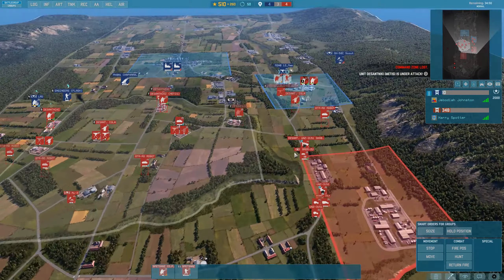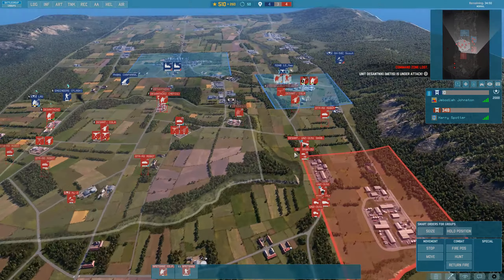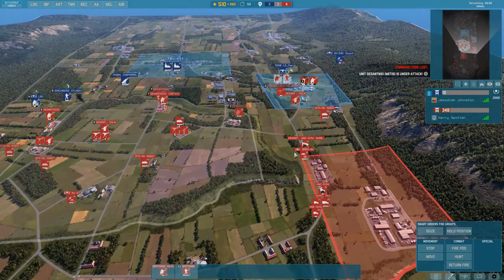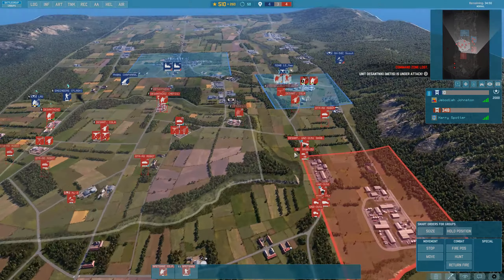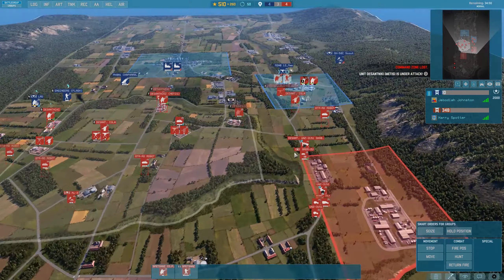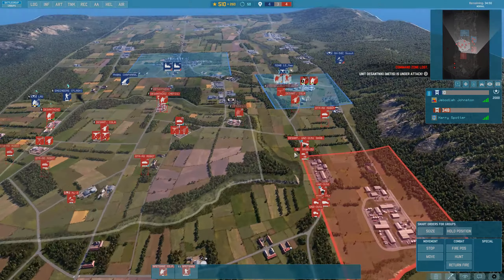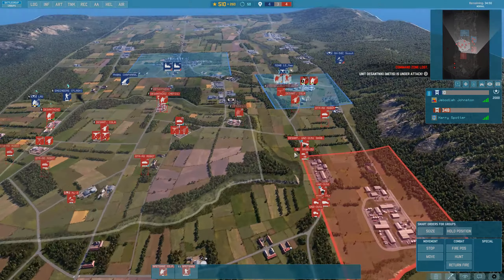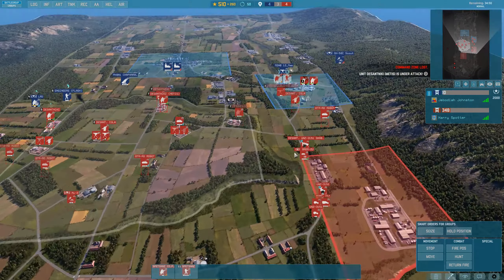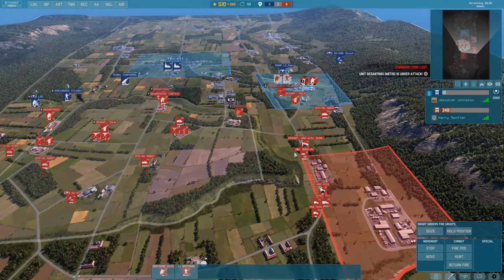Let's go ahead and get some Spetsnaz out again. One thing we need is recon units — like infantry. The Plemkas are just absolutely gorgeous. We're getting hammered over here though. Almost in range with that. Well, the command tank is definitely out. Don't want to go too crazy with the Akula — quite expensive.